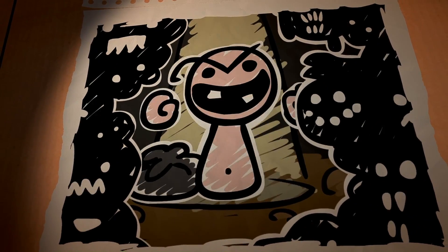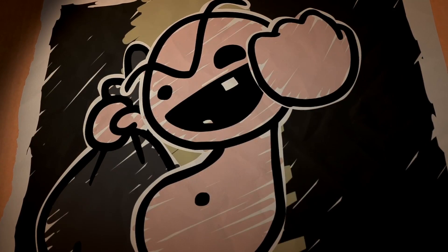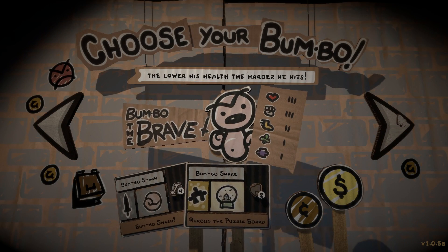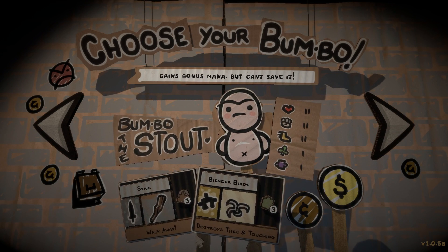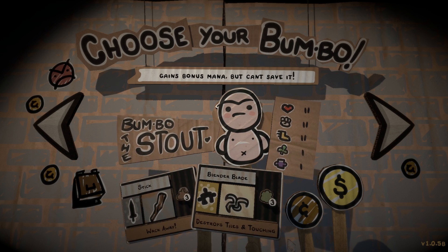When seven tiles are matched, an ultimate-style ability based on the used type happens. The seven-tile matchups are quite powerful, and depending on the situation, they can be game-changing. For example, matching four brown mana tiles will allow the player to block an attack lane with a level one barrier. However, matching seven brown mana tiles will automatically defend all three attack lanes with level three damage barriers. Damage barriers are an excellent tool, so definitely be looking out for opportunities to lay them down.